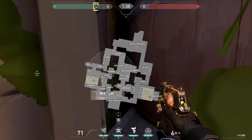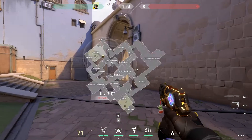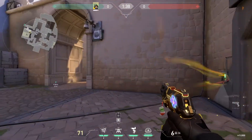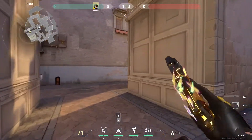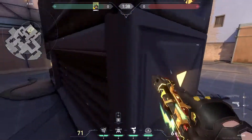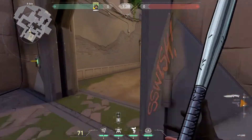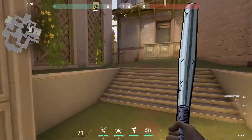You'll know they're going to be in Wine, so after you use the ult you can be prepared to look for them right there. Or they'll be going to A Lobby, in which case it'll take some time for them to get back — you can either get the bomb halfway defused, or set up with your teammates to prepare for them coming from that direction.